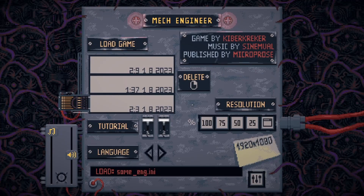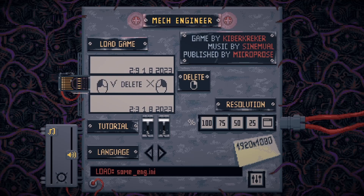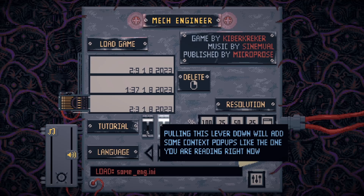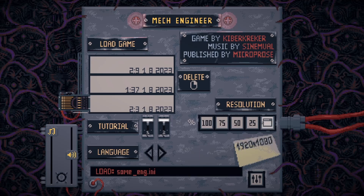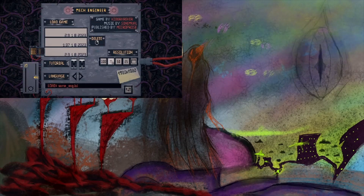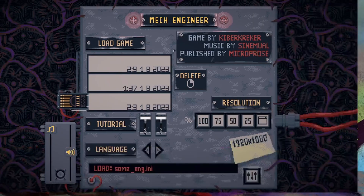Hello everyone, this is Bloodbane and we're going to be going over the main menu at the start of the game of Mecha Engineers. We're gonna start with the load game spot — you're gonna right-click and then left-click if you want to delete a game, or right-click again to say never mind. This lever on the left is to turn the tutorial on and off, the one on the right is to turn the tooltips on and off. These are your selector buttons — they'll make the UI bigger and smaller.